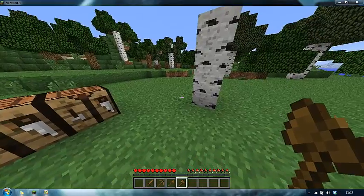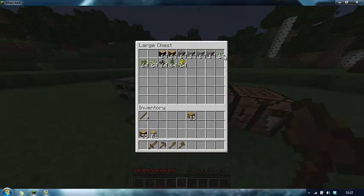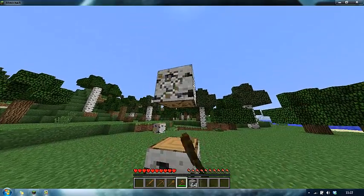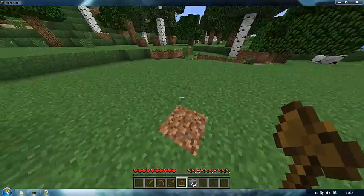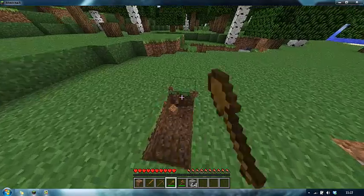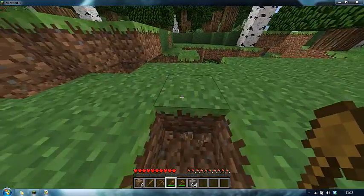Let's run through what the tools do. An axe is obviously used for cutting down anything that's wooden - you collect wood faster than punching it. A spade is for digging soil, dirt, sand, all the soft kinds of things that you would normally dig up with a spade in real life - that's what it's used for.